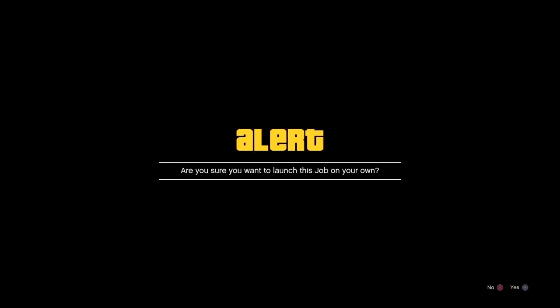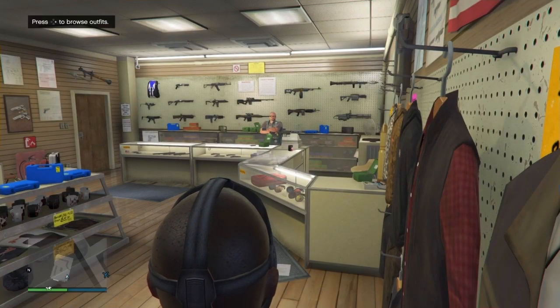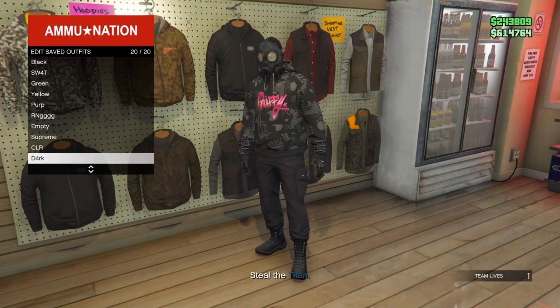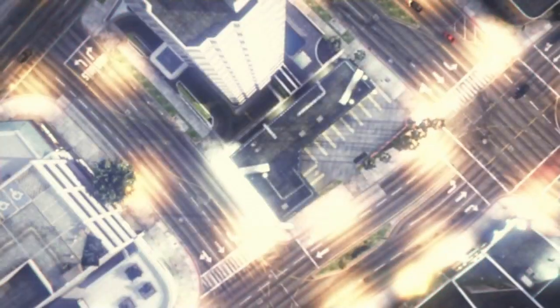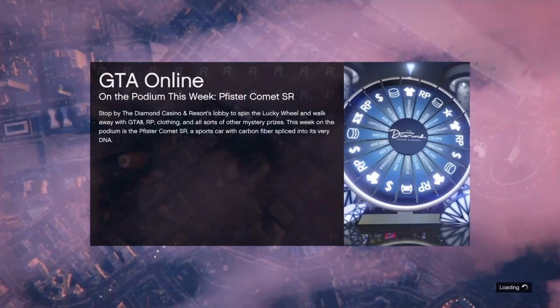Once you're in the job you'll notice you don't have the vest anymore — that means the glitch is working. That's how you know it's working: no vest. Now go to outfits and save this outfit on the same slot, number 20 — double save it. Once you've saved it, open up your phone and quit the job. That's all you have to do.